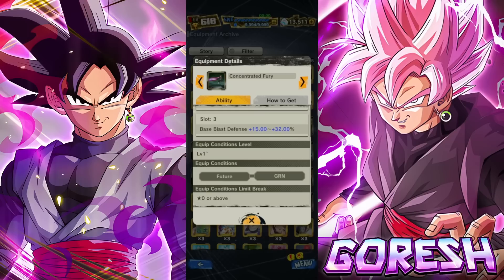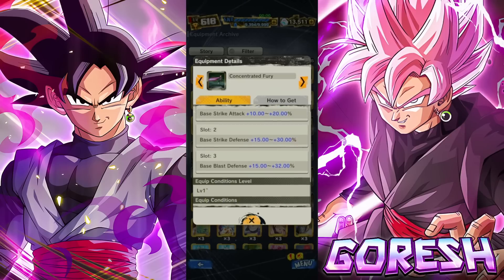This is pretty specific equipment in terms of who you'll use it on — it's green and Future. Obviously they want Ultra Rose to use this. What other green Future characters are people really using right now? Green LF Trunks? No — I've maybe run into one of him in the past two months, talk about one of the most disappointing LF releases. I do see Zenkai LF Blue Vegeta every now and then — he's an exceptionally good bench character and can still put in work. This could be decent equipment for him as well.